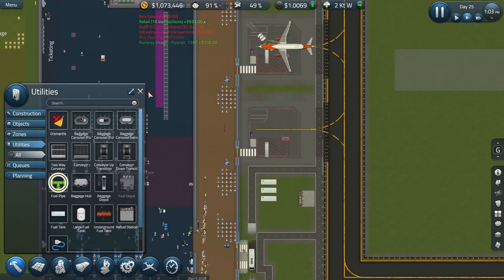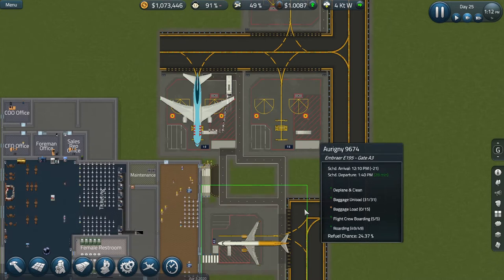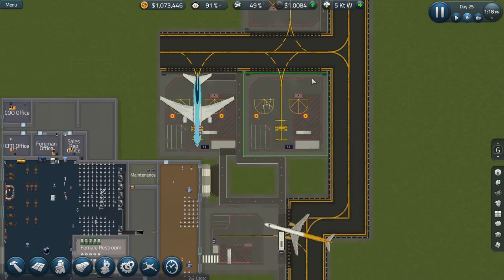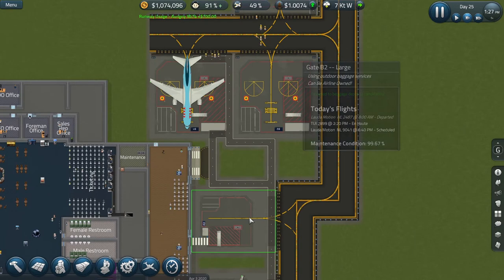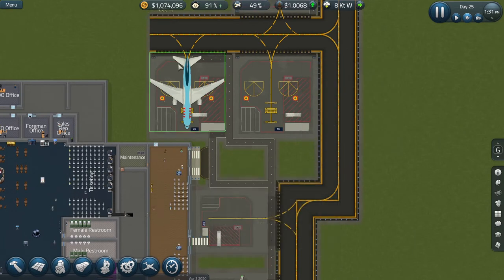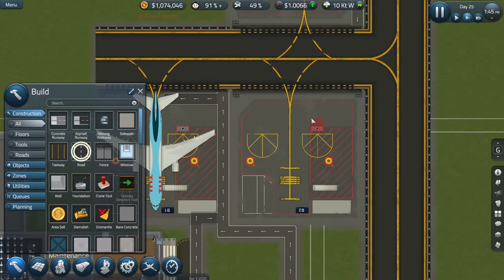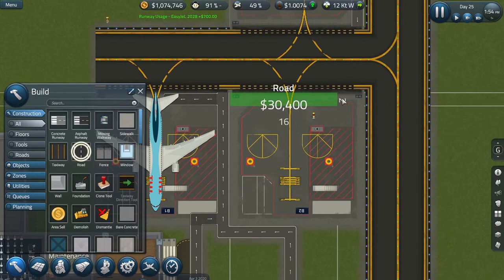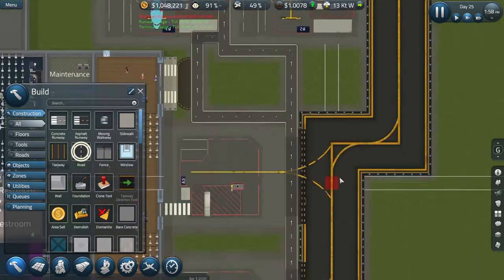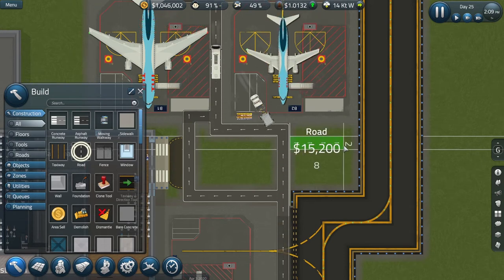The buses and baggage cars seem to be carrying across the tarmac on the taxiway going to the remote gate. Can I afford to spend some money on road to stop them doing that? I think I can. If we take them across here — that should do. I'm always astonished by how expensive road is here. Perhaps also coming in from the bottom.